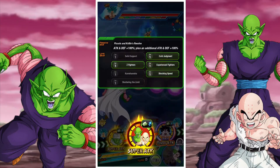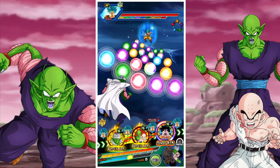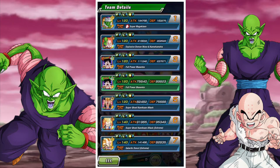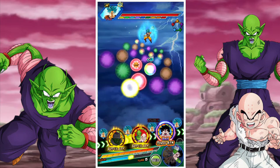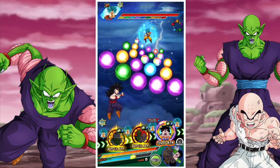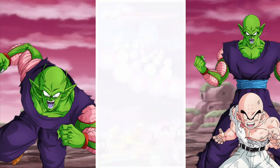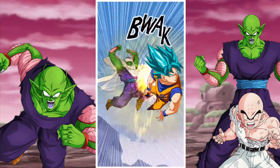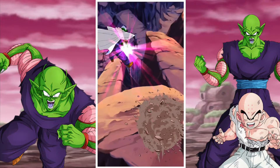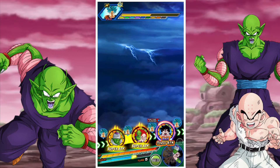Generally speaking you've got options, but it is something you do just need to be aware of. I would prefer to have them just sitting next to Gohan. You're not necessarily getting the absolute most links out of Gohan, but either they sit right next to Gohan, or you just float them and accept that you're not getting the foresee super attacks ability all the time.